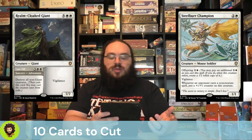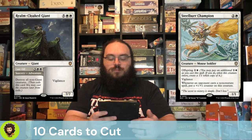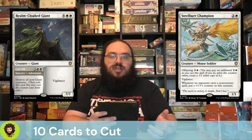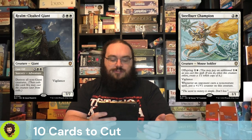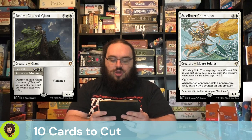Steel Burr Champion is a 3-cost 1/1. It has Offspring for 1 and a white. Whenever an opponent casts a non-creature spell specifically, it gets a little bigger. I feel like this is fine — it's not a bad card by any means — but it's also only powering up itself. It's Vigilant, but it doesn't have Trample or any kind of real evasion, so I'm fine with letting it go.